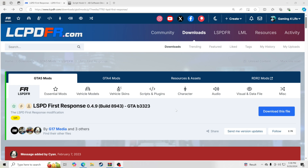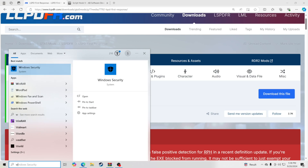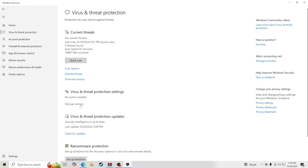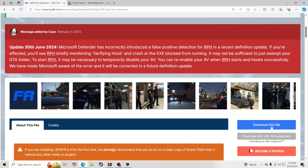The very first thing you're going to want to do is deal with a recent issue — LSPDFR has been showing up as a virus, so I'm going to show you how to fix that. Go down to the search bar, type in 'Windows Security', click it, go to Virus and Threat Protection, hit Manage Settings, find Real Time Protection, and turn it off for a moment. Click Yes. This will allow you to download it — it's legit, not a virus, and it has 17 million downloads. Now hit Download This File.